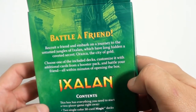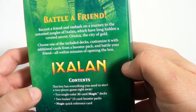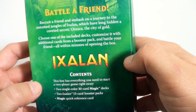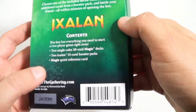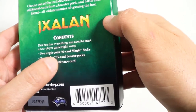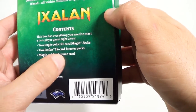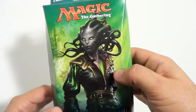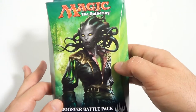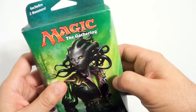So I got this. Battle a friend. Recruit a friend and embark on a journey to the untamed jungles of Ixalan, which have long hidden a coveted secret — Oraska, the City of Gold. Contents: two single-color magic decks, two Ixalan 15-card boosters, and the reference card that everyone is tired of. I think I know what's in here, and I'm going to be a little disappointed if it's exactly what I think — but let's see what we get.